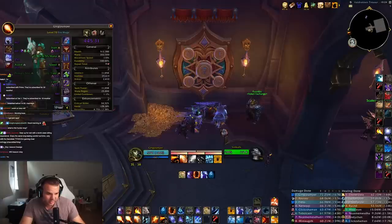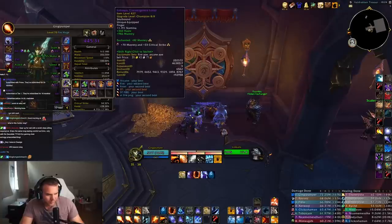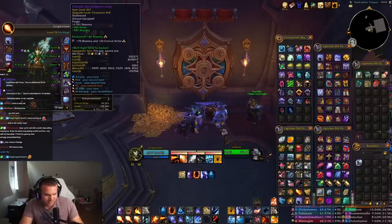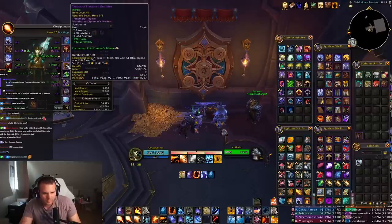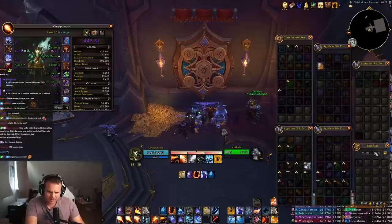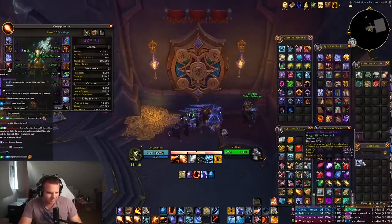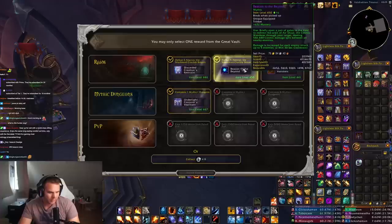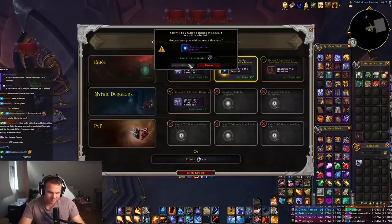I have a crafted belt — socket would pick socket, but I could apply it to helmet. I think ring is kind of nice; I have splinters and can craft two items this week. I also have a socket already, so I think it's an easy beacon choice for me just for mythic plus purposes.